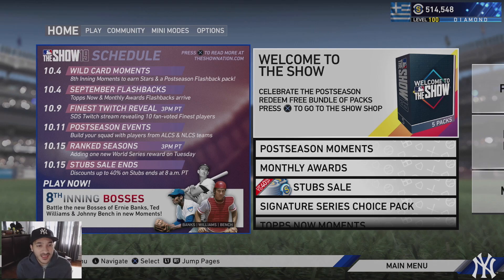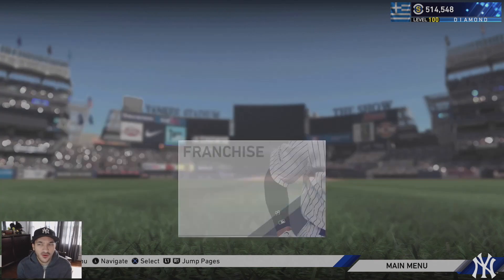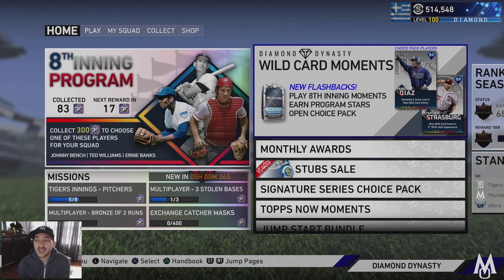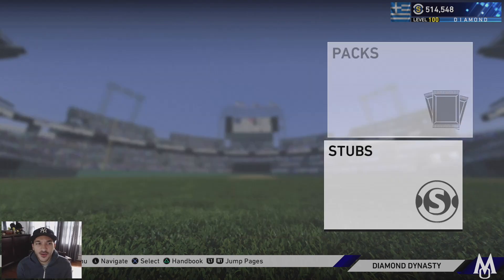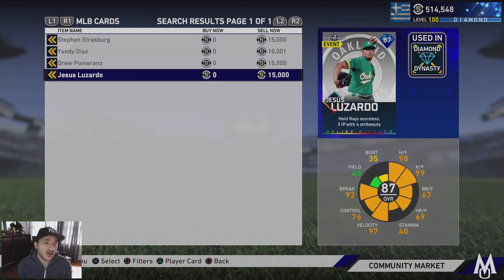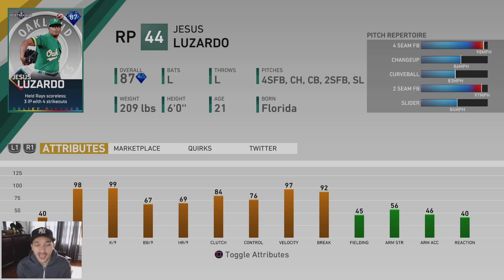Updated schedule: on the 9th there's a Finest Twitch reveal where SDS streams revealing 10 fan-voted Finest players. On the 11th, postseason events — build your squad with players from the ALCS and NLCS. Ranked season ends on the 15th so a new World Series reward is coming, and the stub sale also ends on the 15th. Those postseason cards look really nice — Luzardo has 98 hit per nine, 99 K per nine, a 98 fastball, 86 changeup, 83 curveball, 97 two-seam, and an 84 slider.